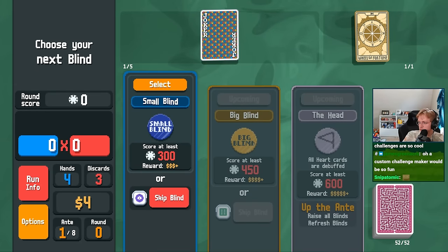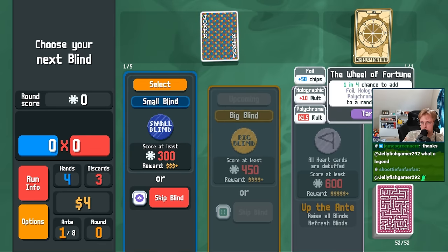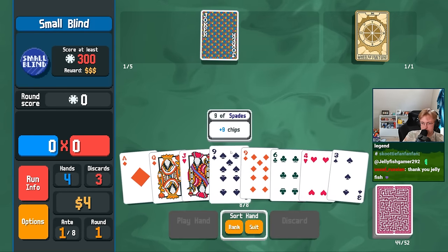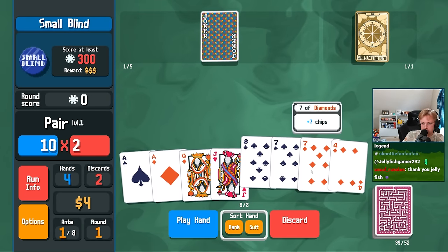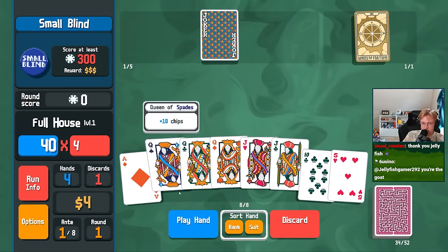Hey everybody, welcome back to Modded Balatro. Today we are trying out a challenge run where the only tarot card we are allowed to get is the Wheel of Fortune, and we are also given a joker that will get stronger the more non-base edition jokers we have, meaning that every time the Wheel of Fortune hits, the Collector gets stronger. And hopefully with nothing but Wheel of Fortune tarot cards, we will hit quite often.